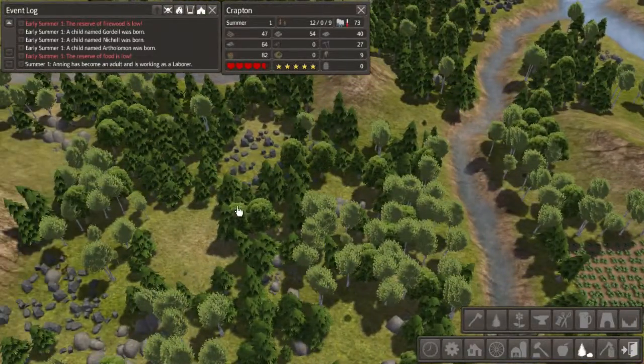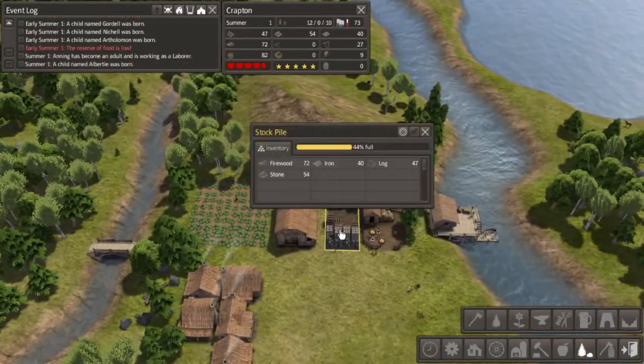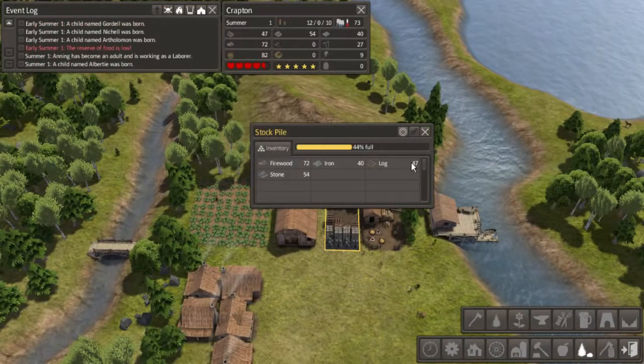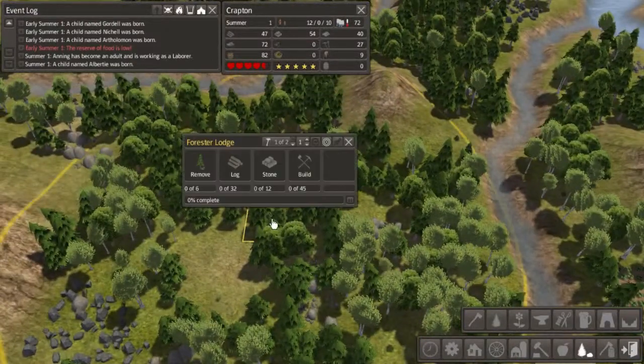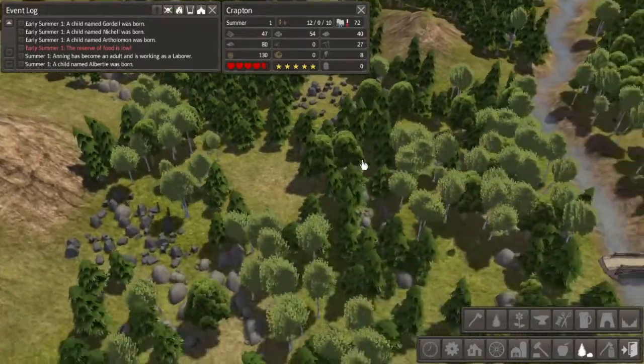Just need to wait for them to get all the stuff over here. We've got plenty of stone right now, we've got 47 logs — not too bad, should be enough. We also need to wait for them to clear out the area, but we've got plenty of materials. Just have to wait for it to be finished building.